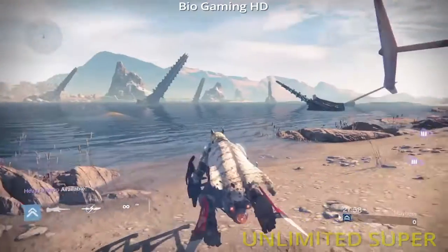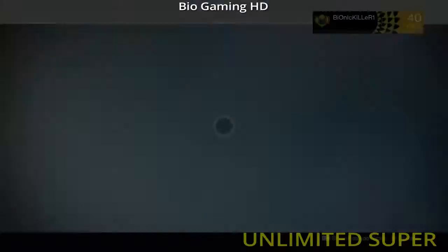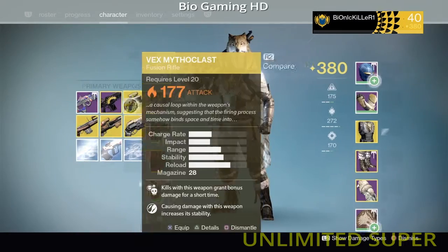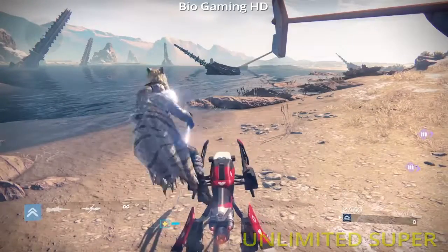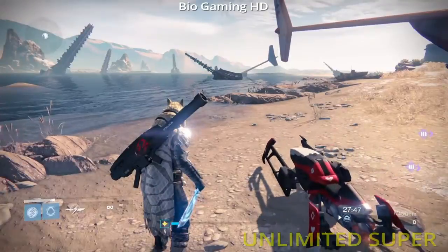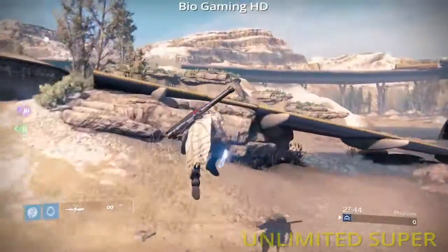Once you got your blade, all you have to do is switch out your primaries just like the first one, then get off your sparrow. You have unlimited Blade Dancer — all you have to do is the sparrow glitch.